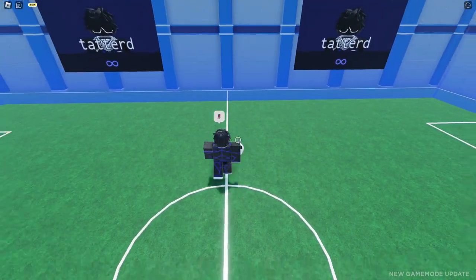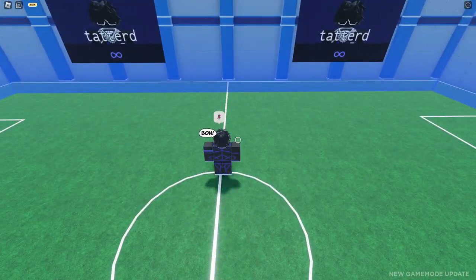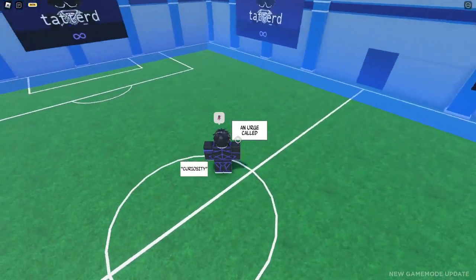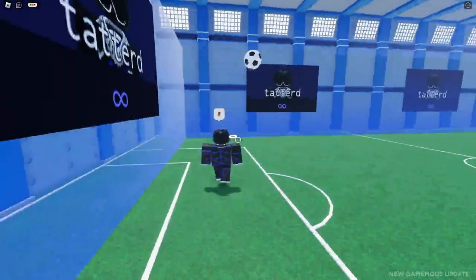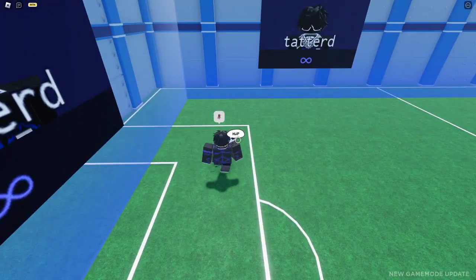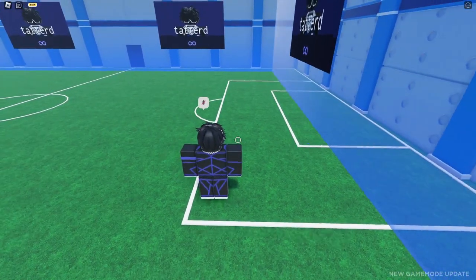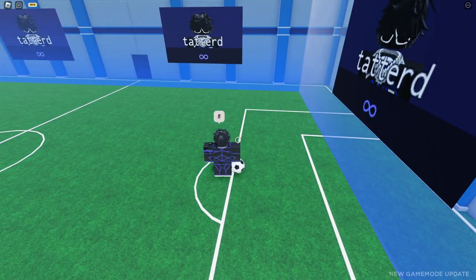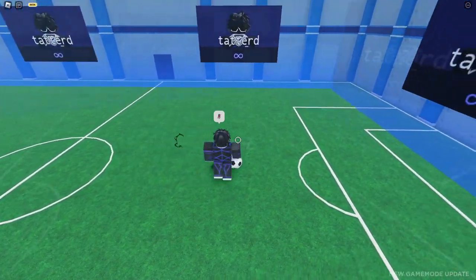First things first: stopping the ball. How do I stop the ball? On computer, how I do it is I tap both left and right mouse buttons at the exact same time. Stopping the ball is pretty important for learning my juggles and dribbling. If you hold the buttons for too long you'll end up side kicking.